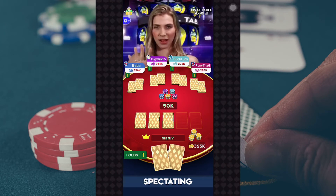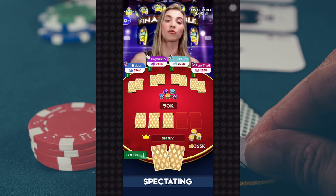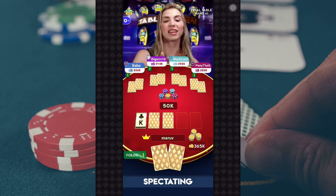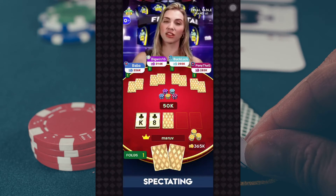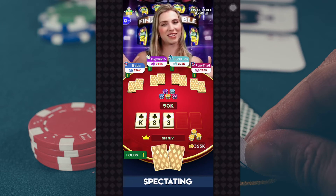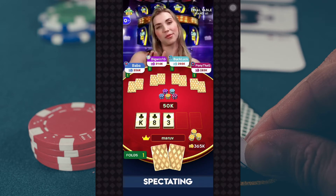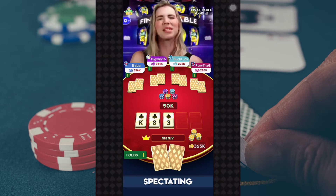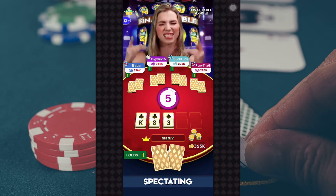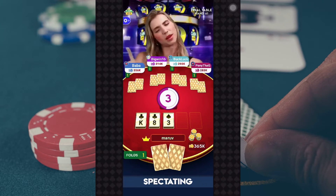Alright, players, congrats on making the top five spots in tonight's game. Let's check out your first flop of the final. The flop is the King of Clubs, the Eight of Clubs, and the Three of Spades. Take another good look at your cards and that flop, because at the final table you just get one fold to use — we reset everything to one. Swipe right to go all in, swipe left to fold.